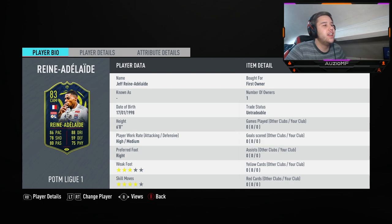This guy's name is now Jeff. Jeff has got 86 pace, 88 dribbling, 78 shooting, 80 passing, 75 physical. Not great for a player of the month, I must say. He is only worth 35k though, so you have to take that into account. That shooting slacks a little bit. He is six foot, outside the meta height, high/medium work rates - the perfect height, the perfect work rates for CAM.